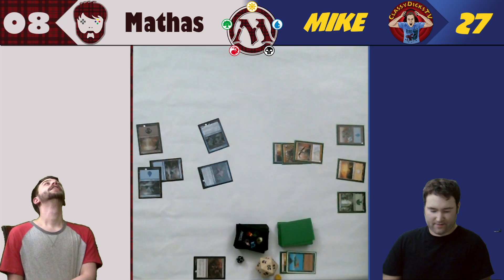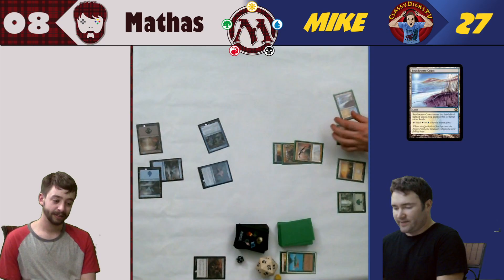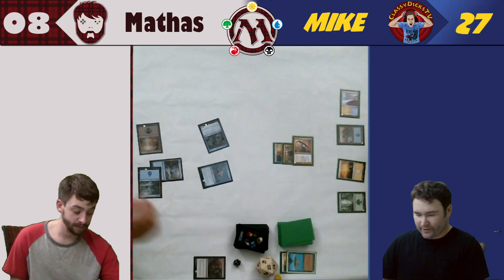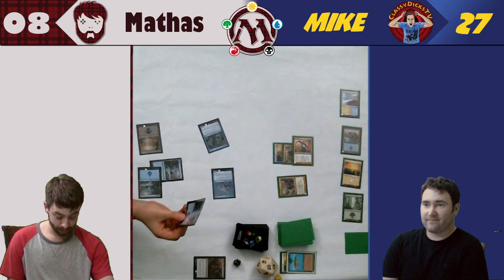We'll untap. How much is he swinging for again? Seven. Seachrome Coast — I do have more than two lands so it comes into play tapped. Over to my attack phase. Down to one for seven. And for good measure, I will also play the Loxodon Smiter again. End of your turn, I will scry.